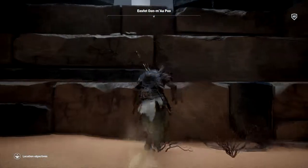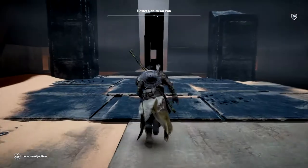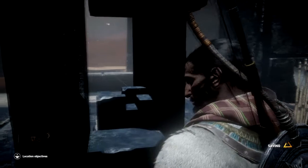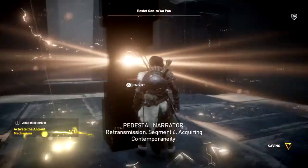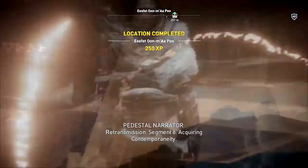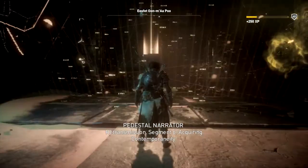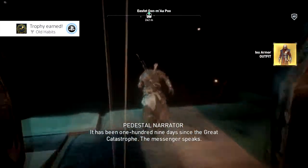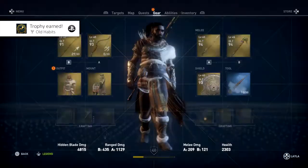I've never been here before, I've never seen anything like this. There it is — let's activate it. Place 50. Usually it's place 5, but this is place 50. Retransmission. I got an outfit — new armor. That's pretty cool.